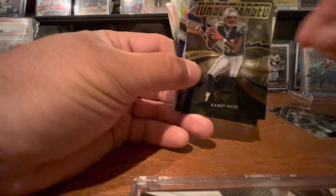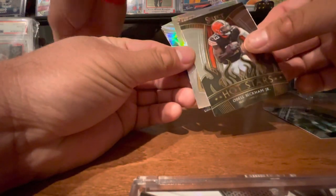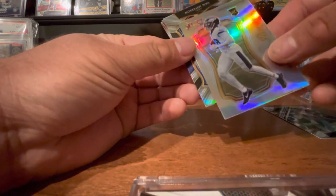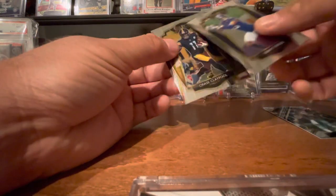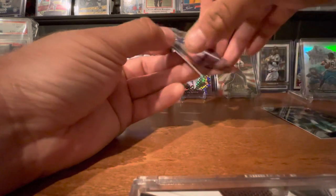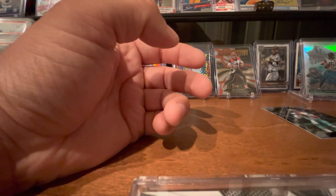Another Randy Moss — we got the base. Definitely like that silver though; that silver Randy Moss is sweet. Odell Beckham. And our silver is going to be a Jalen Rager. There's another silver back there too — Van Jefferson. Any more silvers? Nope, that's it. So Van Jefferson and Jalen Rager — looks like it was a receiver pack. Can't complain. There's a Claypool rookie and another Thielen, so quite a few rookies. Definitely happy about the Tua, the Herbert, and the Clyde Edwards. Definitely some nice cards there — can't complain.